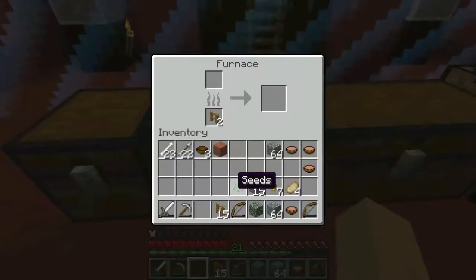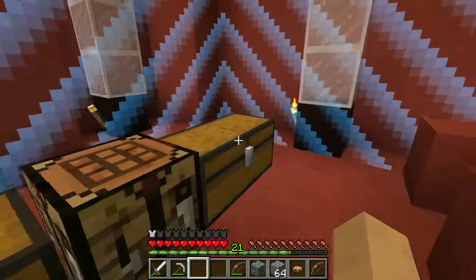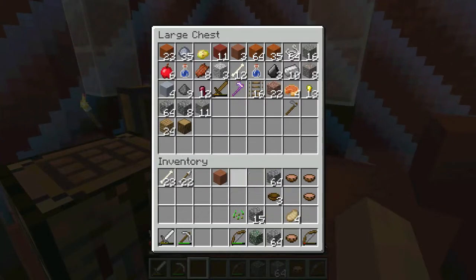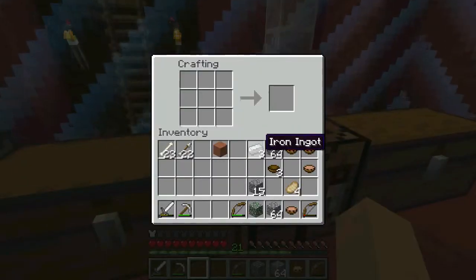We don't really need fences, so we're just going to cook them up. Correct? Yeah. We have quite a bit of water source blocks, actually. Oh yeah, I love water source blocks. I'm going to get a bucket. And you want to, like, chest? Yeah.